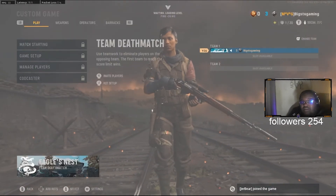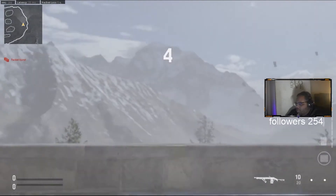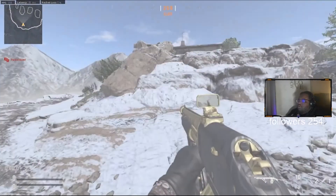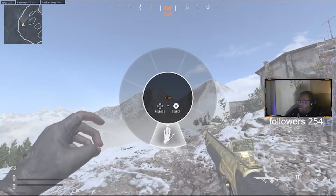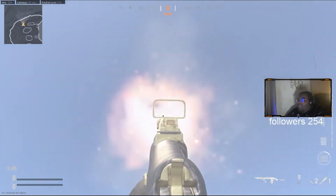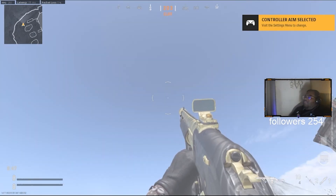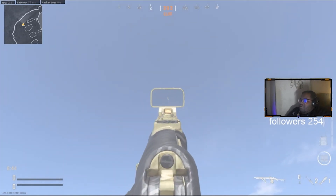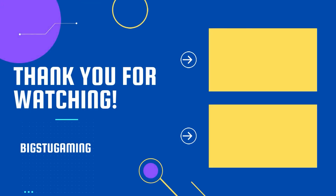Let's hop into a private match and see what gold looks like on the Combat Shotgun. A little shotty shotty on the body body. All right chat, so here it is. This right here is the gold on the Combat Shotty. Looks pretty good - this is gold on the Combat Shotgun.